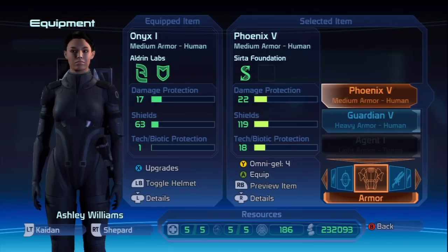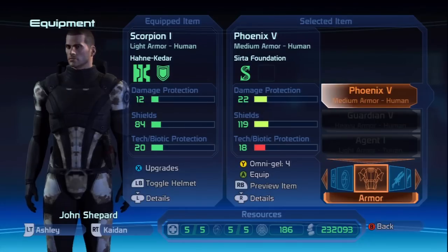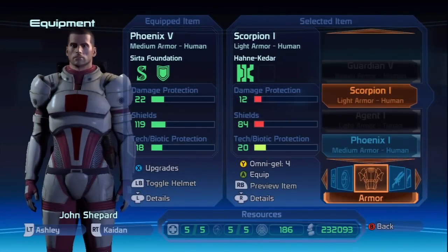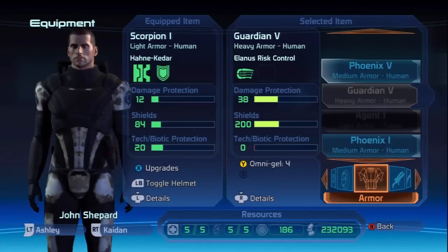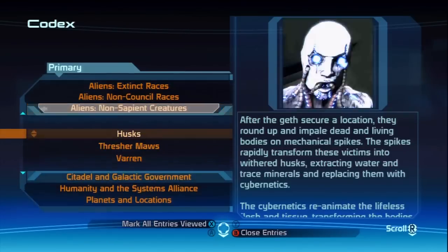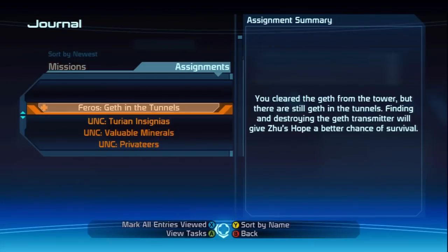Equipment — we'll just accept everything right now. Can I wear that? Is it better or is it worse? That is not better at all. I'm a man. Codex. Journal.